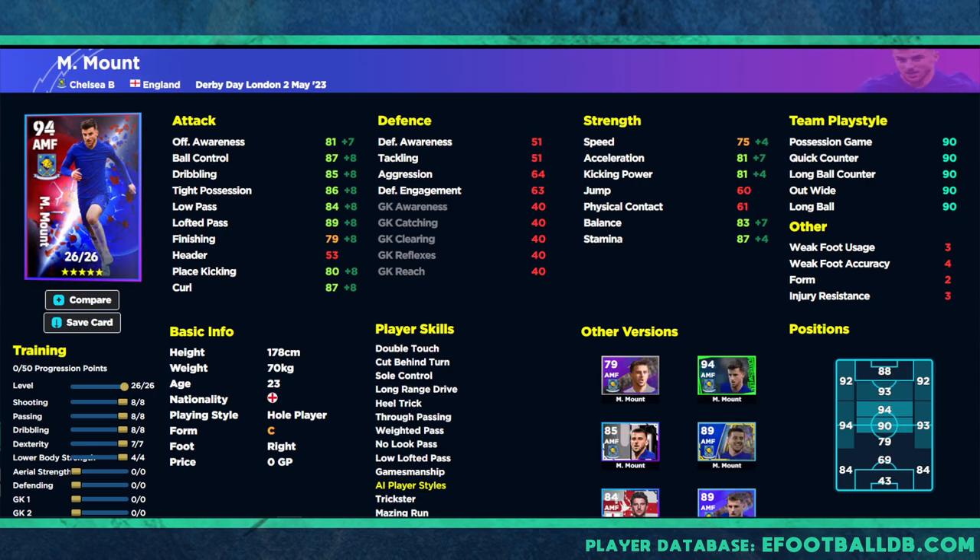We also have Mason Mount - a lot of people talking about him possibly leaving Chelsea. I do like this card, but I would play Mount as a CMF rather than an AMF because of his ability to get around the pitch. If you are training him up for AMF, get his finishing to maybe 78, but you want curl at least 85. Whatever you want to do with the rest is up to you.